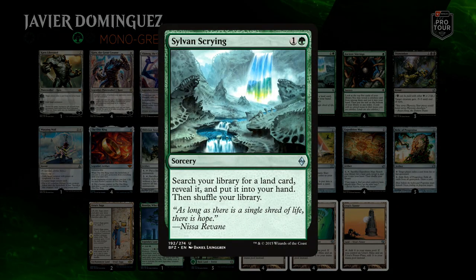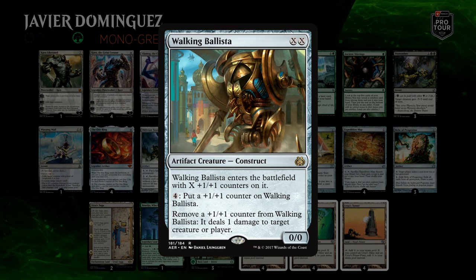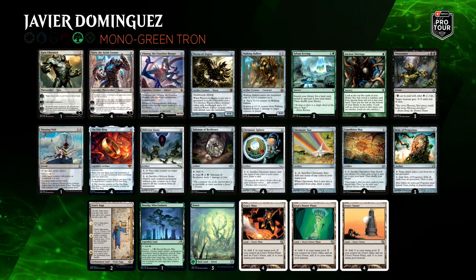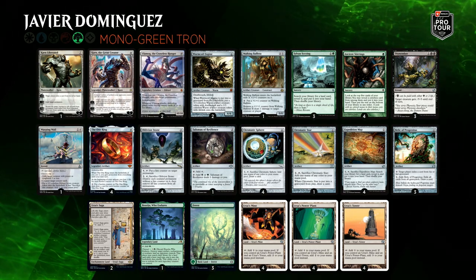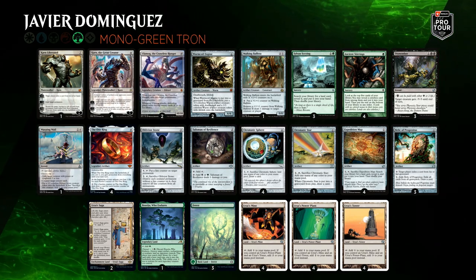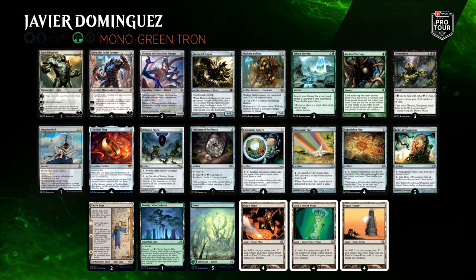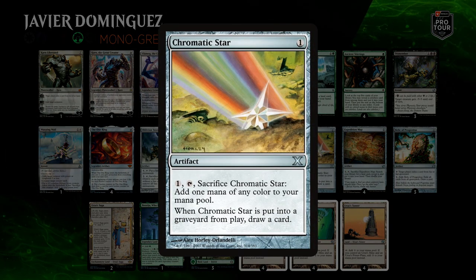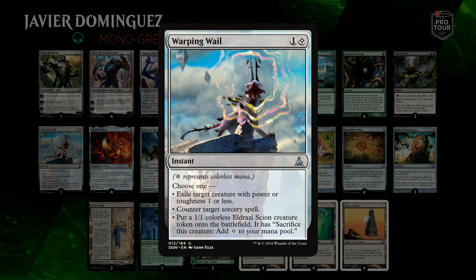Yeah, they look strange. We definitely built a different version of the deck to what we have seen in the last ten years or so, because this deck has been around for most of modern and looked the same. We just questioned if this was the right thing to do anymore and built this deck from scratch. We assumed nothing was locked, nothing was set. We tried all different numbers for all different cards, tried to reason why each card should be there or not. Three Sylvan Scrying, Chromatic Star — some of these numbers look strange but there's a reason behind every one of them. You don't want to draw too many green spells, and some cards are not good in multiples.